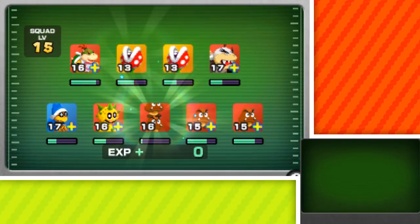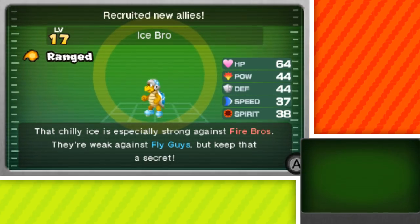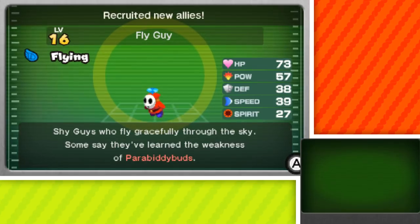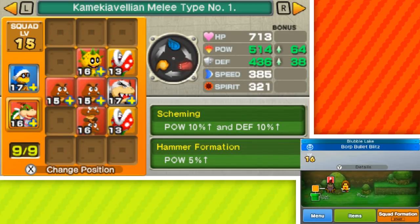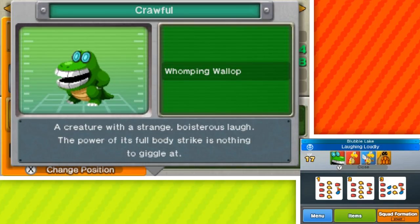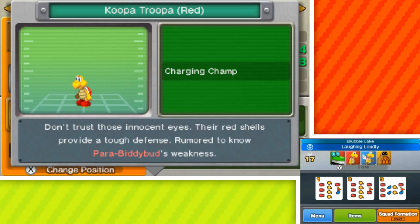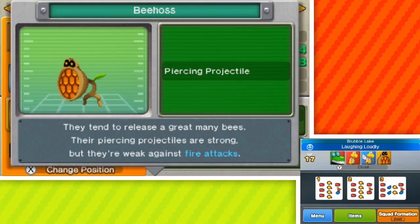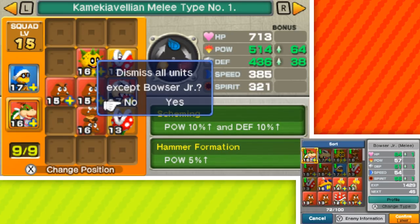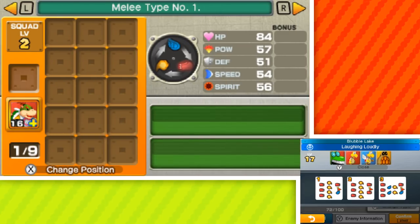A little bit more level ups for everybody except for Bowser Jr. again. We got another Ice Bro, another Ice Bro, and another Fly Guy. Recruit 20 range troopers gets us another Speed Bean and a Pow Bean. With that done we're moving up to Blubble Lake. There's Crawful — a creature with a strange boisterous laugh. The power of its body strike is nothing to giggle at. And then we have the Red Koopa. Red Paratroopa doesn't really do too much but it weakens fire attacks. So I probably want to keep those Piranha Plants if I want ranged units.